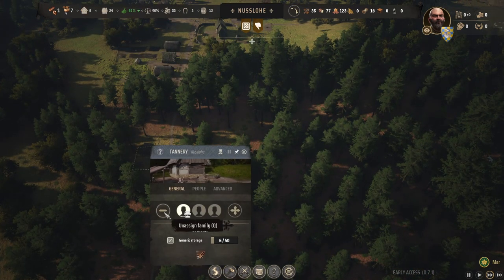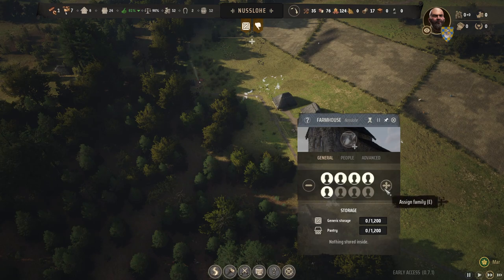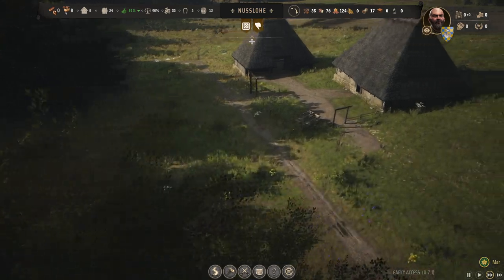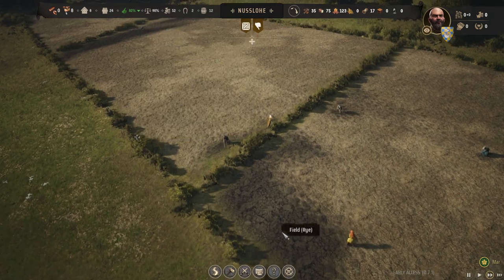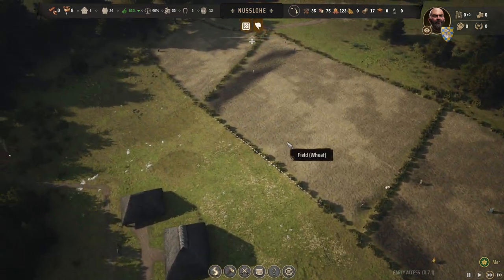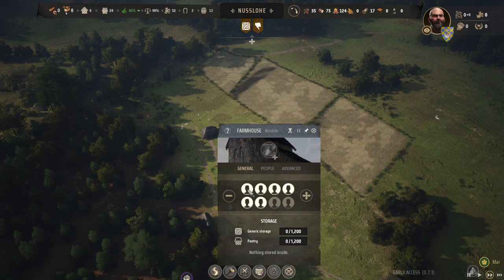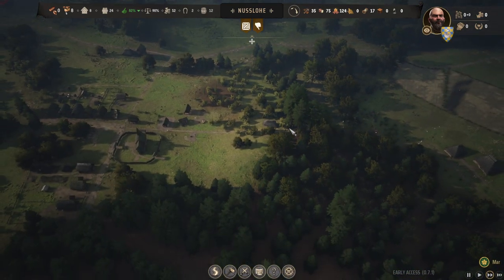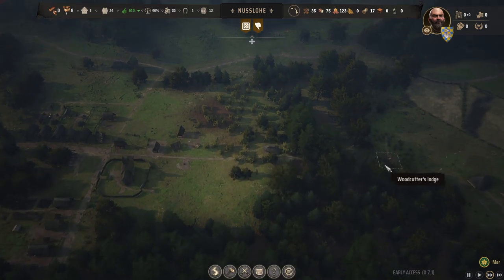We'll temporarily stop the tanner's work and send him forward to help with farming. We have six of our eight community out working on the farm, and one is still working to make sure we have enough trees to cut down.